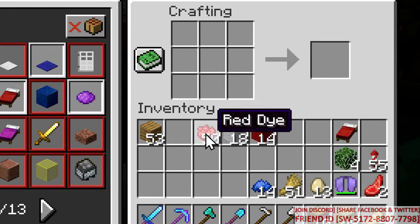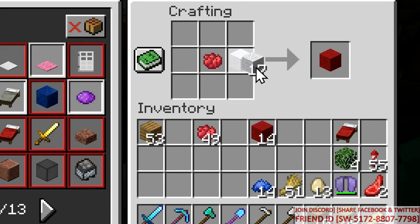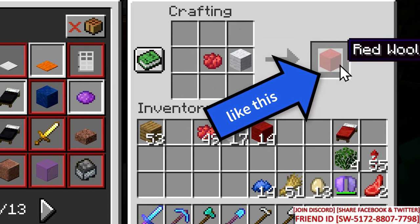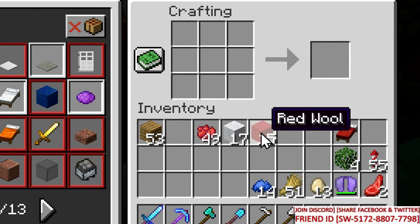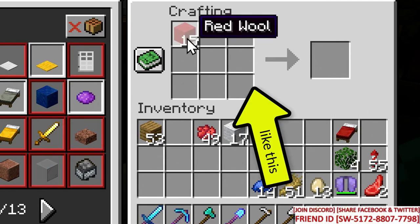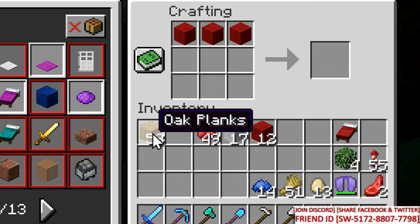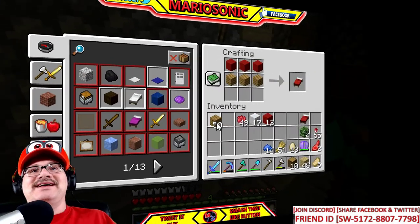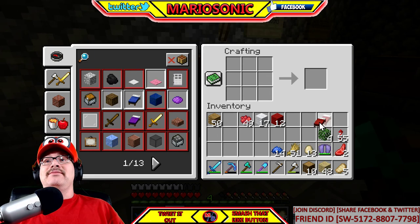There we go — we can use some of this and put it back down here. Boom, that's how you get the actual red wool to make the bed, which is gonna be pretty cool. Let's put it back down there, and then you're gonna take the red wool. I think it was on the top — let's just guess. Was it the oak plank on the bottom? We'll see. There we go, that's awesome — that's how you make a red bed. Very exciting, very awesome.